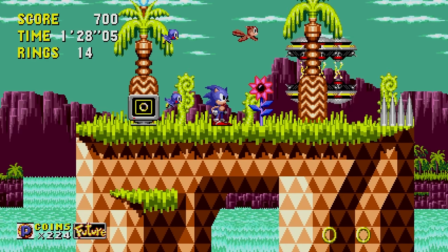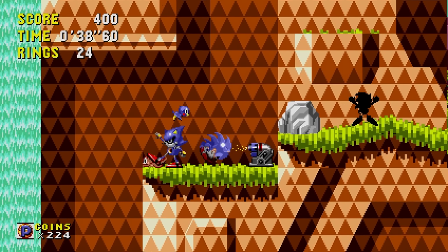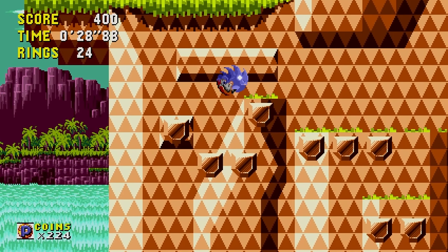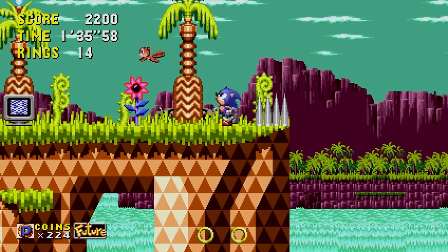In the past, you may find some of Eggman's equipment and holograms of Metal Sonic. They are well hidden, so you may have to explore the zone a little to find them. Destroy these villainous contraptions to save the future.